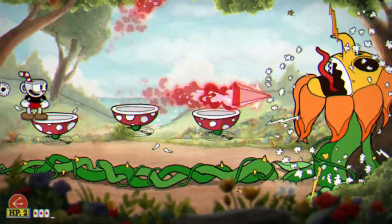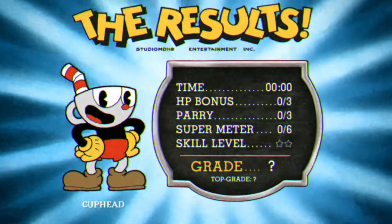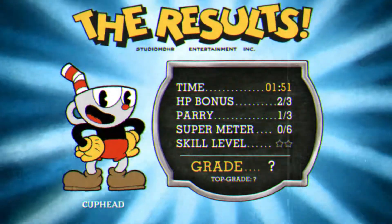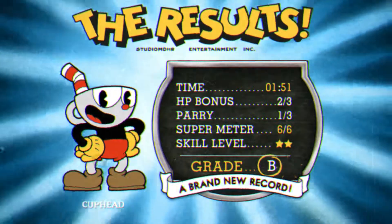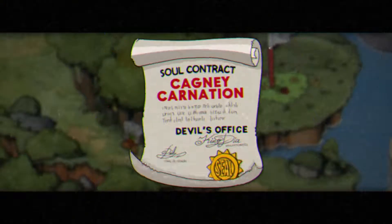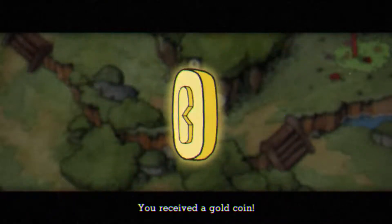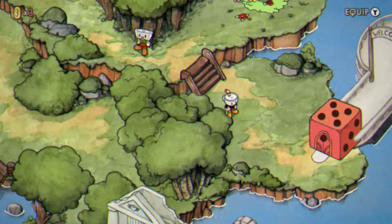Oh, there it goes, right before I use my super. Okay, that was second try. I think I parried once, so my grade isn't going to look good. I got good time though. Okay, I'll take that. So now we've beaten the entire Inkwell Isle 1. Time to move on to the second one, but I'll wait until the next video. So I think this is a good stopping point. Let me stop the video.